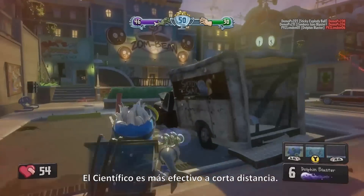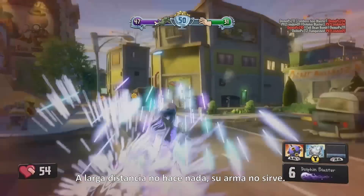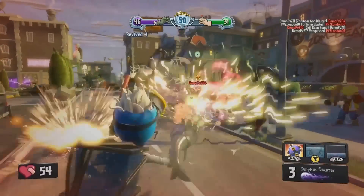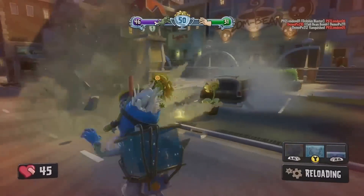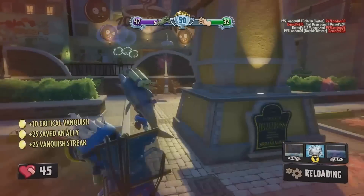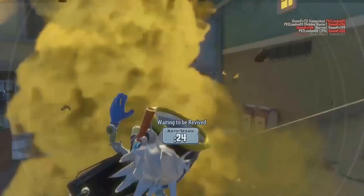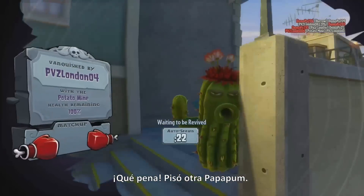The Scientist is most effective at short range — you see he's trying to take out that cactus there, but just not doing it at long range. His weapon can't do it. Oops, stepped on another potato mine.